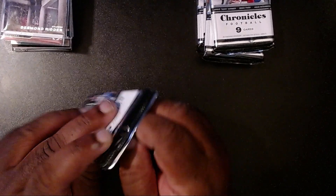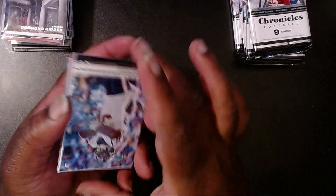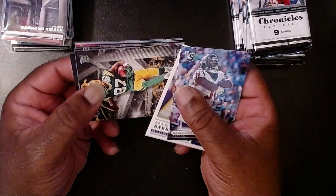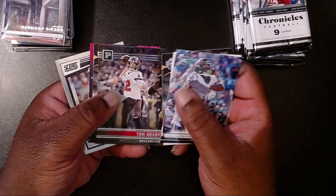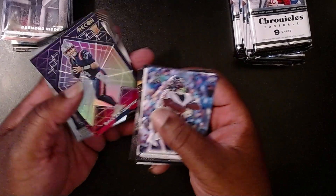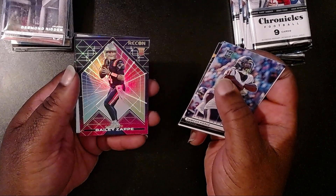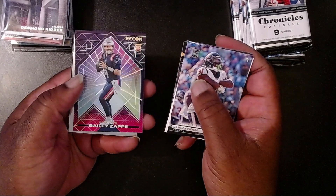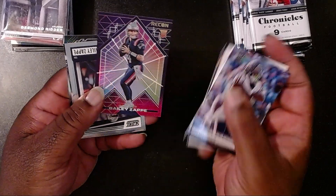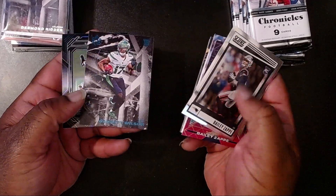First Target pack: looks like we have a prism here. We have Damien Pierce, Saquon Barkley, Romeo Daubes, Tom Brady, Brian Robinson Jr. Then we have the Recon insert — Bailey Zappi — looks like a 1970s Tron, being chased by one of those creatures from Galaga, but still a pretty cool card. Then another Bailey Zappi with a Score, then a teal Garrett Wilson.